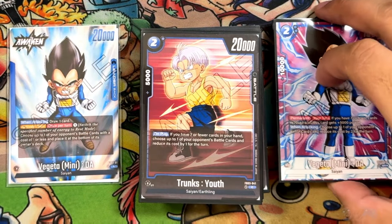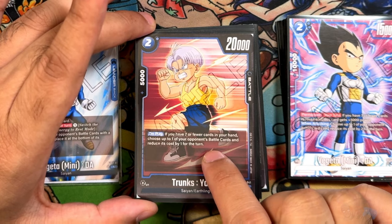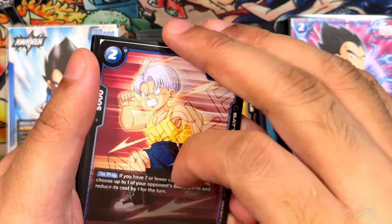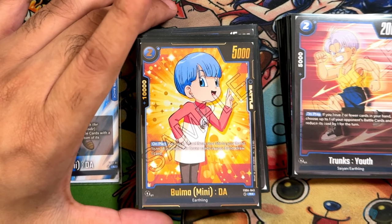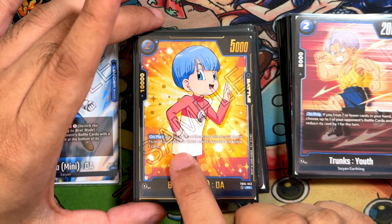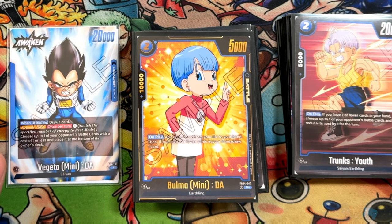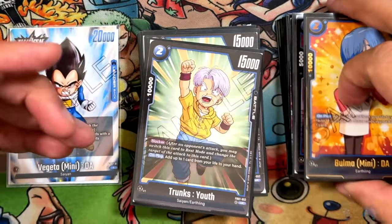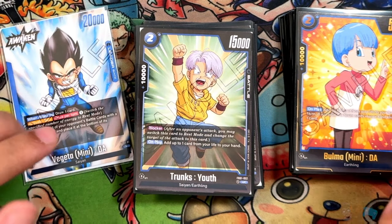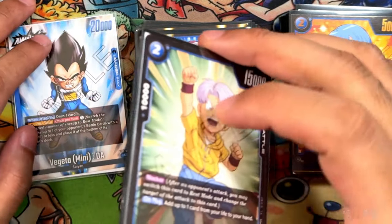Next, Trunks from Set 3 — 2 cost, 25,000 power, on play if you have seven or fewer cards reduce a cost by one. It's another cost reduction, not the craziest card but good as an early drop. We also have Bulma Mini Daima from Set 4 — 2 cost, 5,000 power, 10,000 counter: self-awaken and if you have seven or fewer, draw one card — here for recycling and awakening. Then Trunks Youth from Set 1, 2 cost, 15,000 power: blocker, on play self-awaken one. These two self-awaken cards are great early so if your opponent leaves you at five life you'll easily get them off.